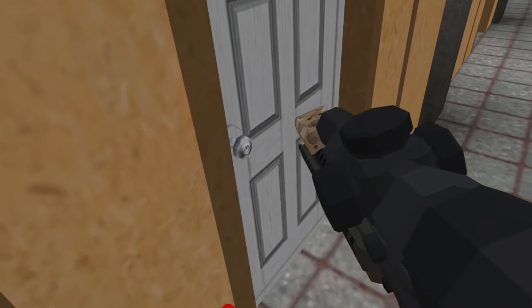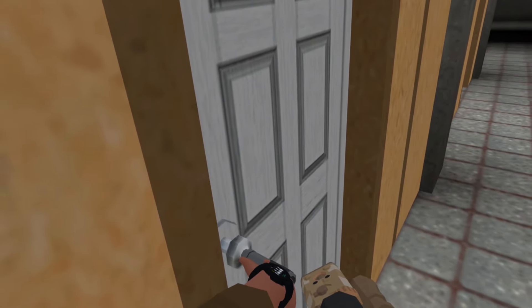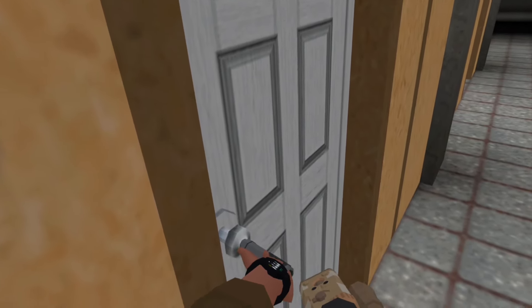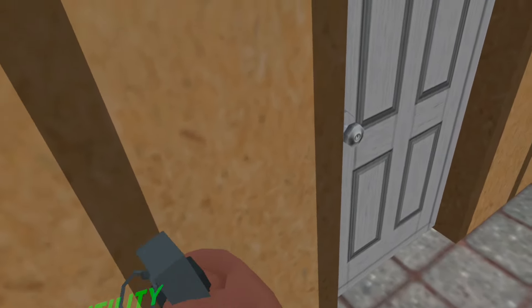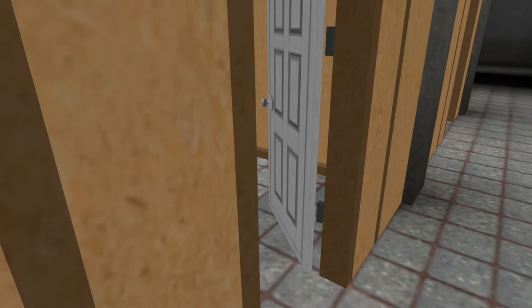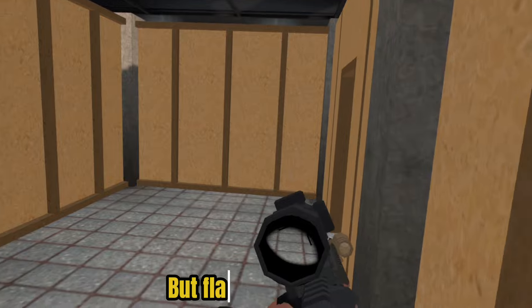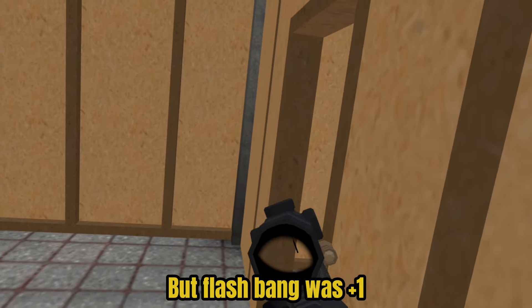Make sure it's open — it's locked, lock pick again. Also, if you guys have trouble with the lock pick, just spam it until you no longer hear the sound cue. Got a flash prep — boom. This is where it gets intense. This is the quickest draw I've ever done.